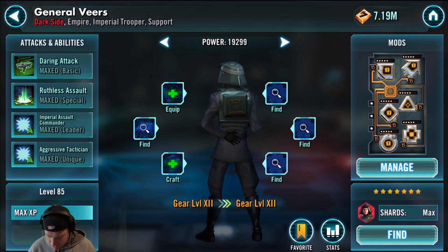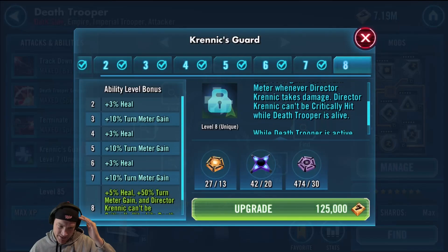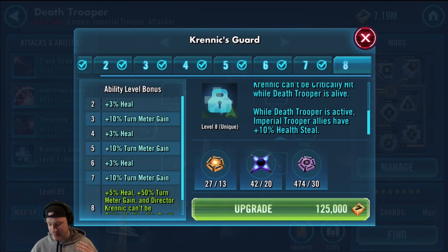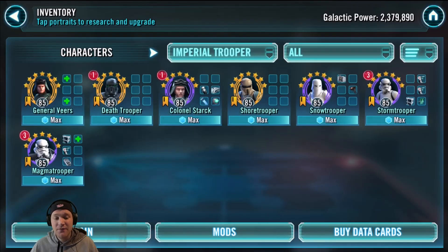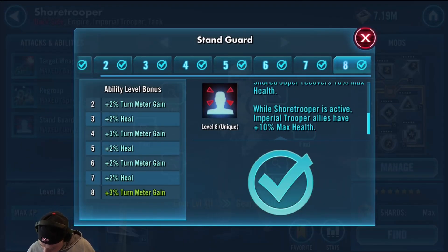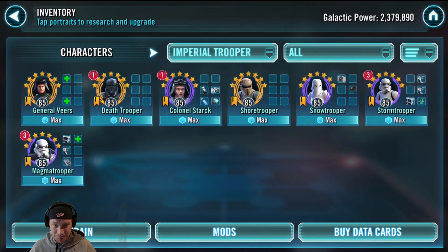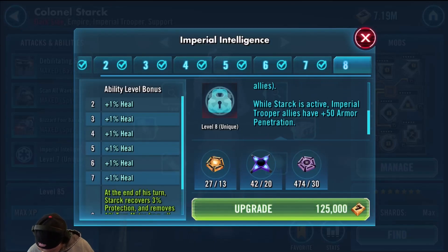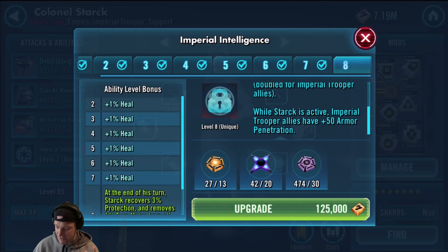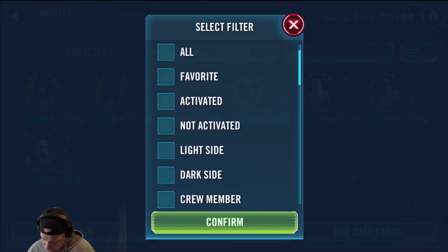Death Trooper's zeta, Krennic's Guard, I don't have zeta'd because it's only helpful with Director Krennic and I don't run him a lot, so it's definitely a wasted zeta for me. While Death Trooper is active, Imperial Trooper allies have plus 10% health. Shore Trooper's unique also adds plus 10% max health for all allies — great for his heal ability. And Stark's Imperial Intelligence gives Imperial Trooper allies plus 50 armor penetration, great for the Sith raid. You definitely want to use these to unlock the Imperial Probe Droid.